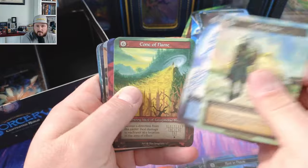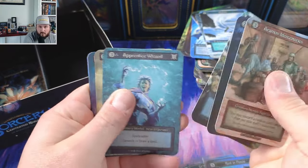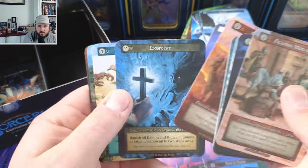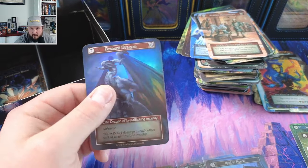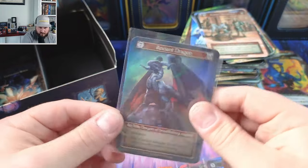Oh, I see a nice Elementalist. Ear Crow — what we got? Ancient Dragon coming in! That's actually hard to pull, but I've got three of them oddly enough. I'm going for somewhere between 25 to 30 at the moment.